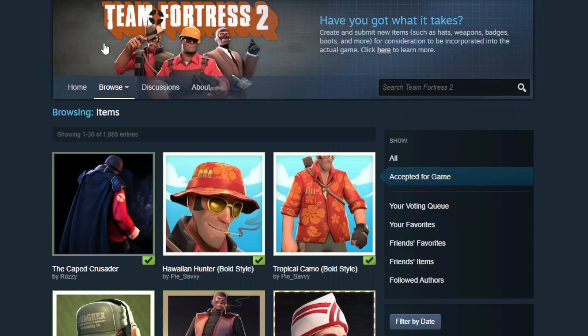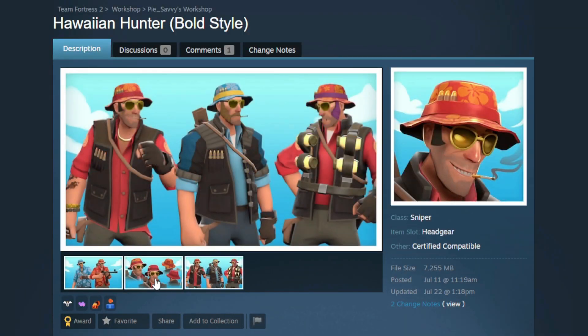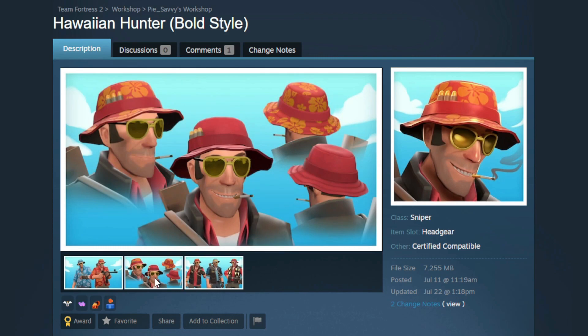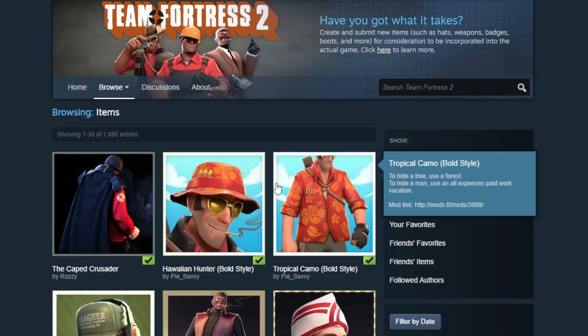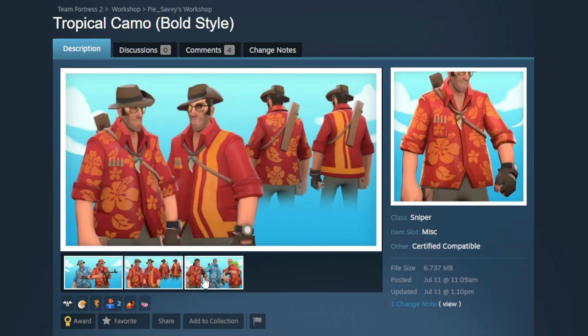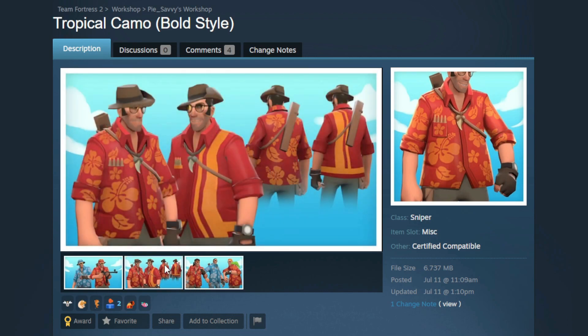I think there was an update to the Caped Crusader, but we have the Hawaiian Hunter — that is a nice hat, really good for summer. I have not seen this one before but it's a really cool hat. I'm happy to have it, and I think the body cosmetic got in as well. Yes, the Tropical Camo — and it's got a second style. I like the little shark tooth on there. This is really really nice for a summer case.